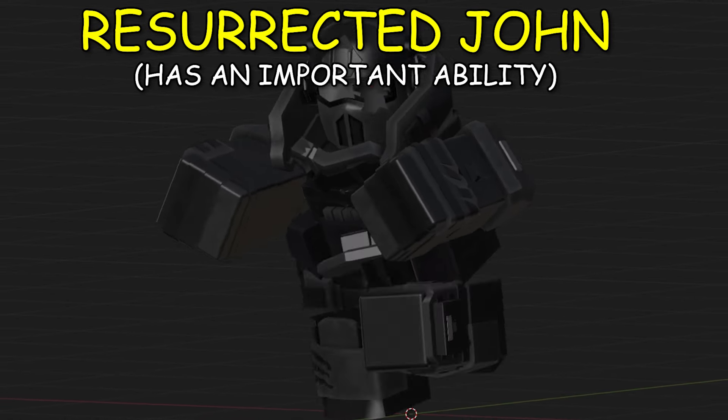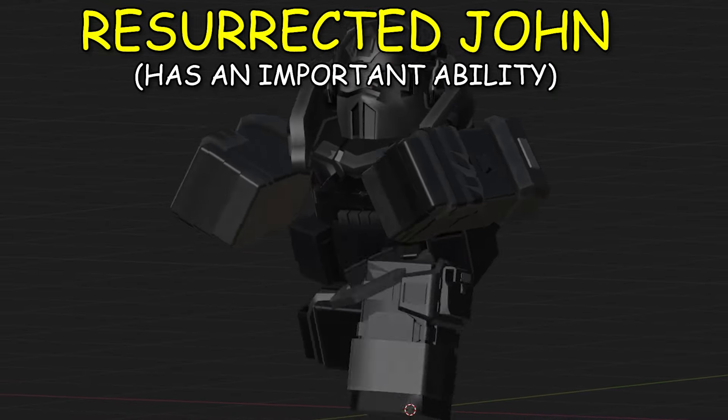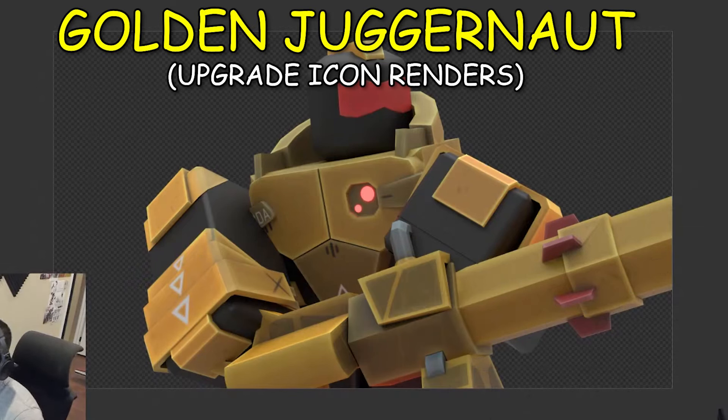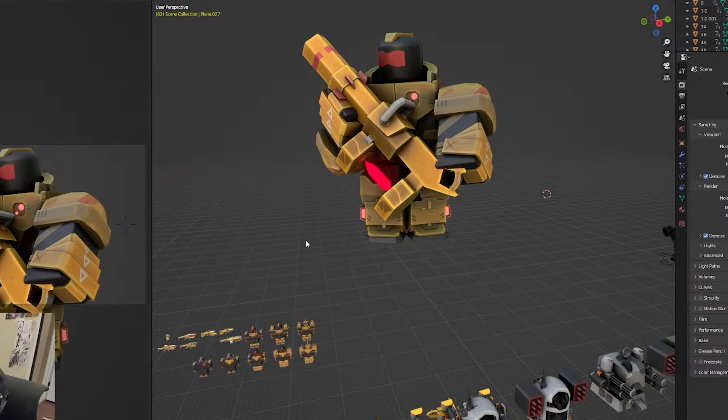Here is the Resurrected John. It will have an ability of speeding up nearby bosses and enemies — like a rage ability — improving their speed. That's going to be too OP. It's similar to the Circus in Tower Defense Simulator.